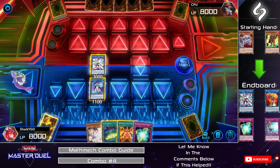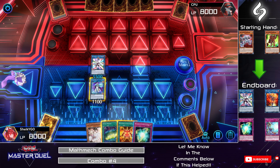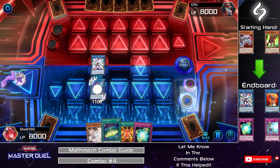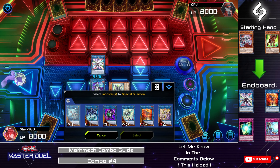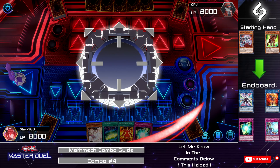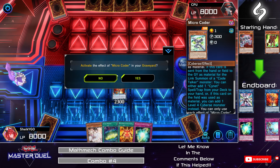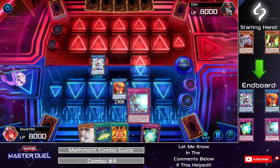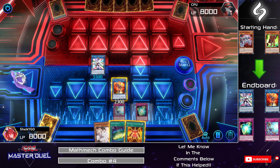Activate Neo Tempest's effect to send Micro Coder from the deck to the graveyard, then use Splash Mage's effect to Special Summon Micro Coder from the graveyard. Link Summon into Heatsoul using Splash Mage and Micro Coder, and use Micro Coder's effect to search a Senet Conflict. Set Conflict as well as Super Factorial — now you are ready for your second turn.